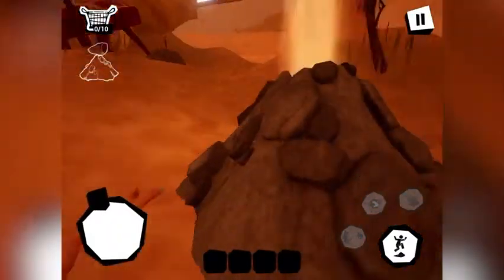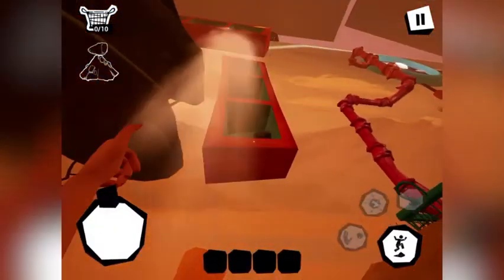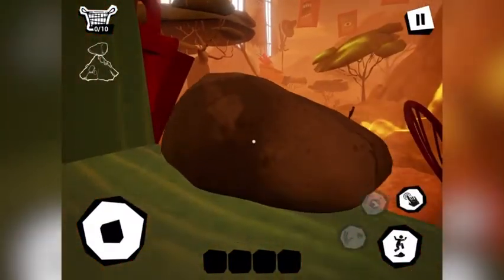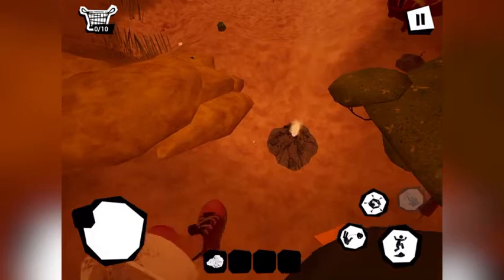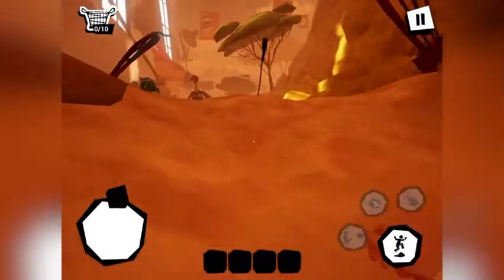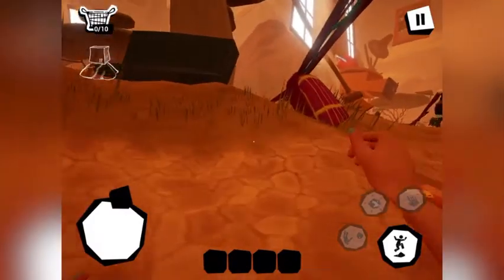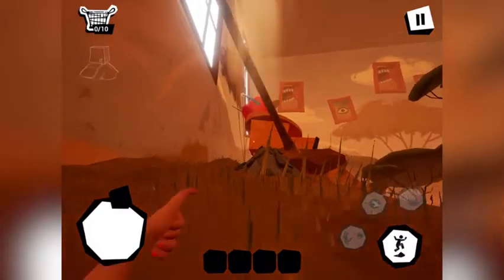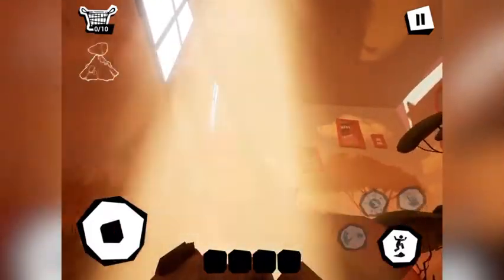That was pretty bad. Let's try again. There we go — now we've got this rock. We'll basically do that, and there we go. That one should launch us super high — I'm sorry, I messed that up — but it should launch us super high. Let's do it.